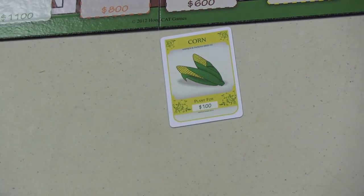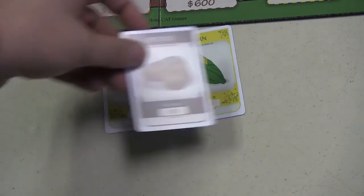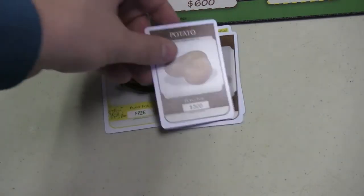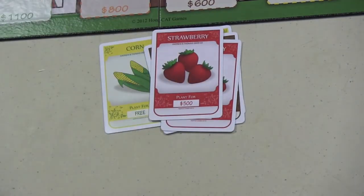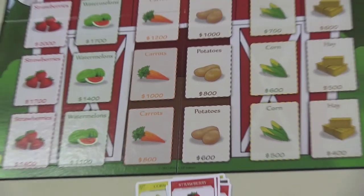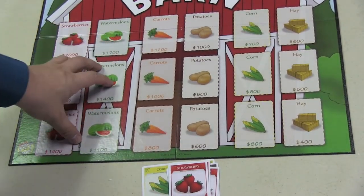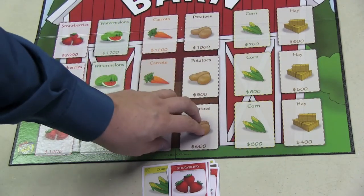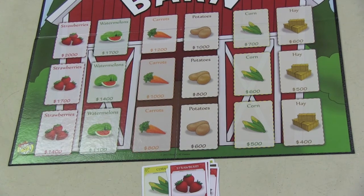For example, you can plant corn for $100. Sometimes you can plant stuff for free, like potatoes for $200 or $300. There's strawberries for free, but usually strawberries will cost $500, or even $900. There are several cards of each type and they all cost different prices. On the board they're ranked from most expensive — strawberries and watermelons, the fruits — to carrots and potatoes, the vegetables in the middle, and then corn and hay, the grains, as the lowest-priced ones.